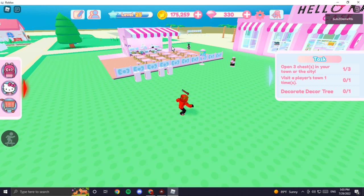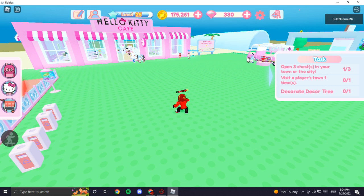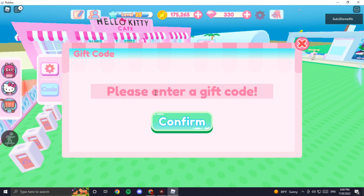When you join the game, there's gonna be this small cafe right here, a big cafe, and an ice cream thing right there. The first thing you do is click the settings icon right here, then you're gonna see a code section.